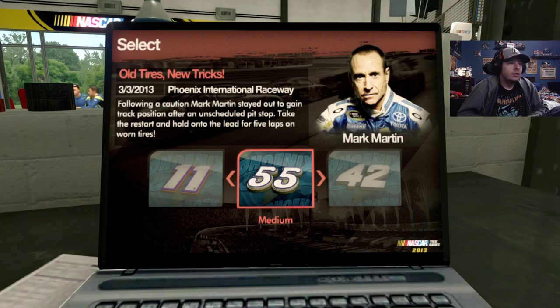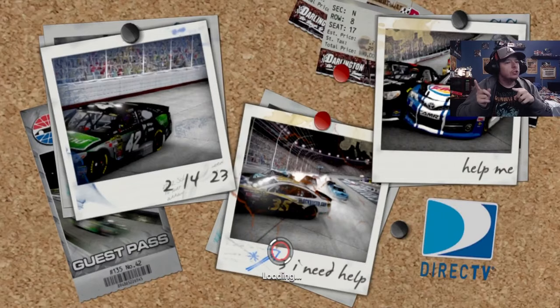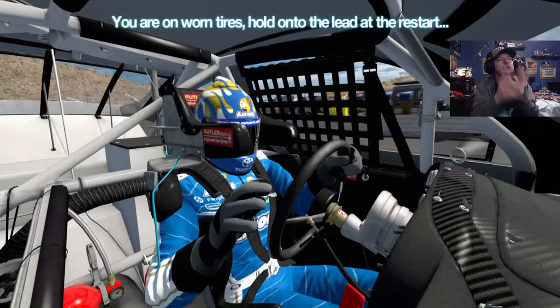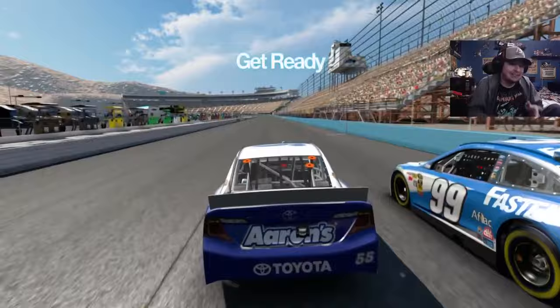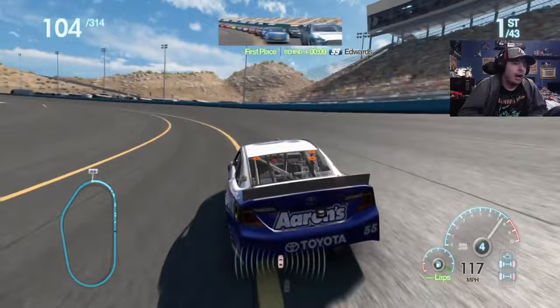Next challenge: Old Tires New Tricks. Following a caution, Mark Martin stayed out to gain track position after an unscheduled pit stop. Take the restart and hold on to the lead for five laps on worn tires. I remember this race - Mark Martin got the pole, I think the last pole of his career, but Mark still had it. I remember watching that qualifying run. There was also something with Twitter where Mark Martin got hacked and then Mark used that hacked person's username on his car's name rail - there was some story about that. Mark Martin can be pretty vicious on Twitter - he can have an attitude. I kind of like that.